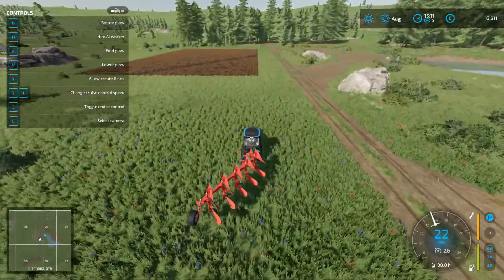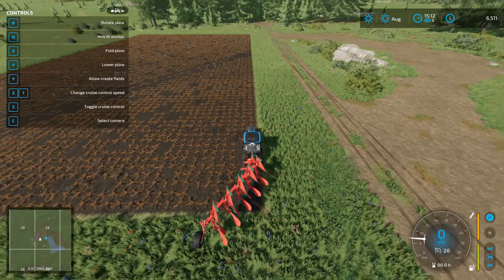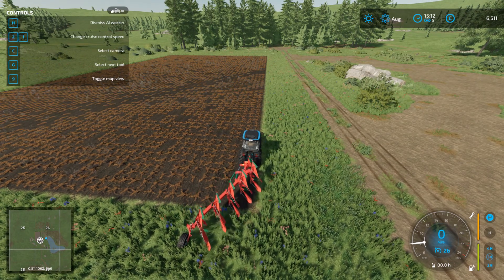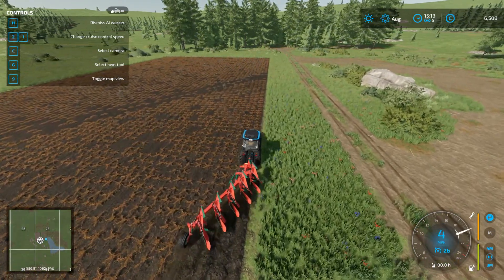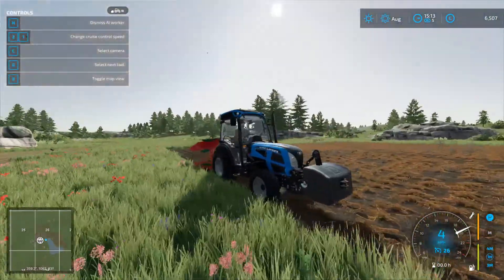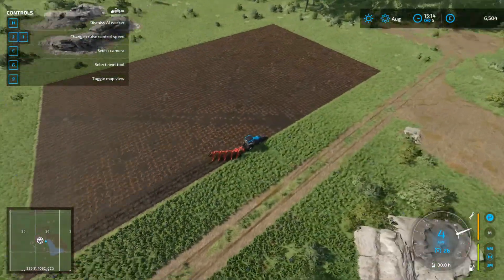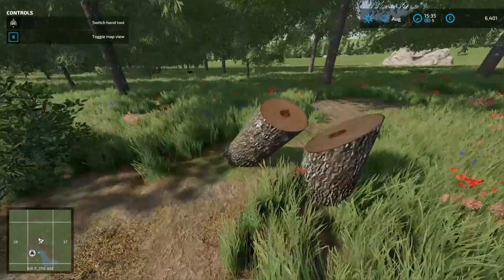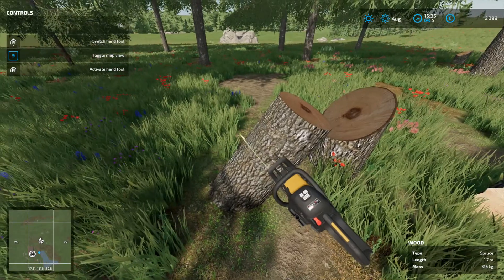We are back at home — you can see the tent over there. This is our first field and we're going to plow it, get it ready, then seed it and eventually harvest it. I'm going to hire a worker to do the plowing so that while he's working I can go chop down more trees and earn more money. The only reason I wanted to do that is to be selling more wood at the same time.